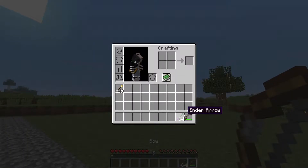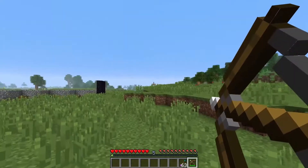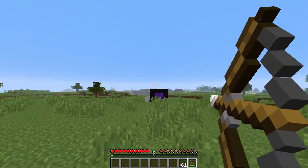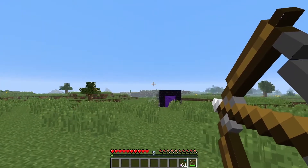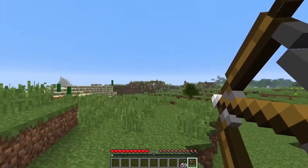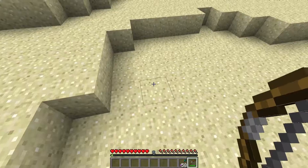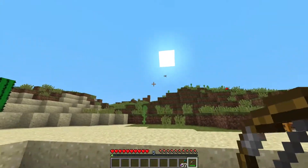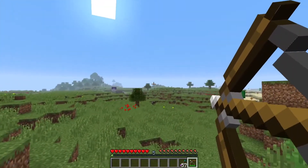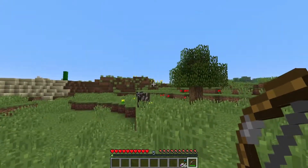An ender arrow is really useful. Ender arrows will teleport you to wherever you hit. As you can see, I'm getting teleported — you can obviously go super far. And if a mob is hit with an ender arrow, you will swap places with it. As you can see, I've swapped with the cow — he's over there now.